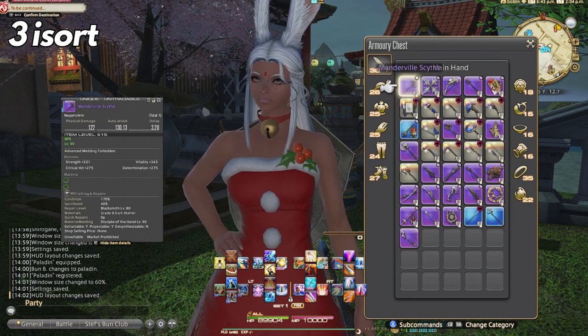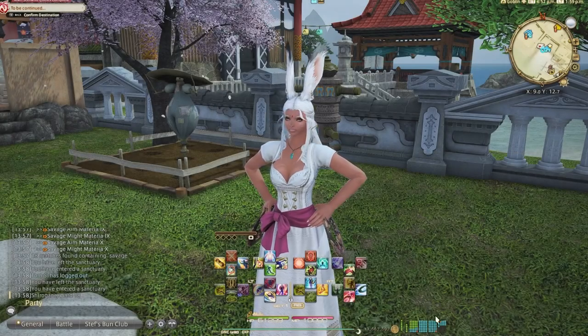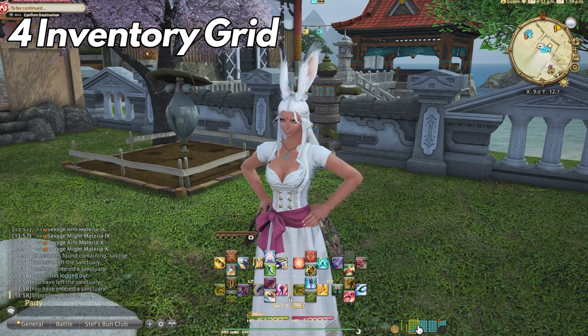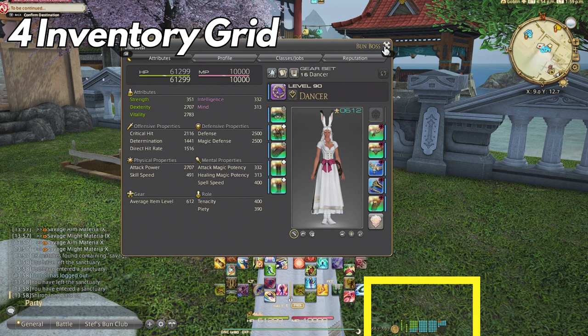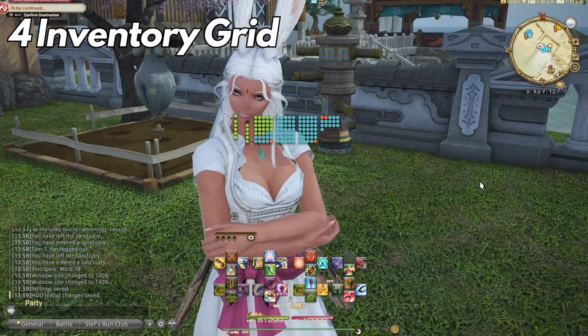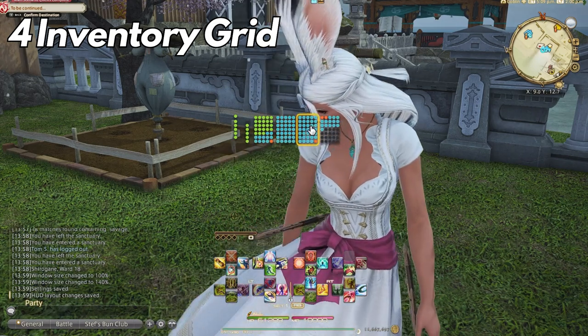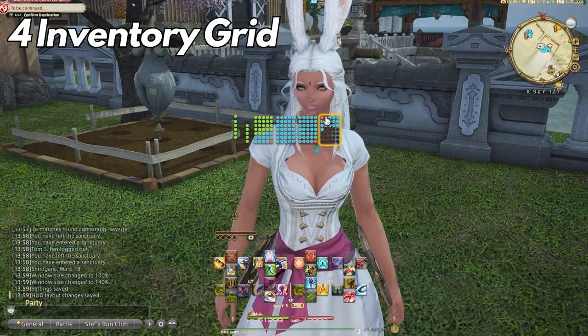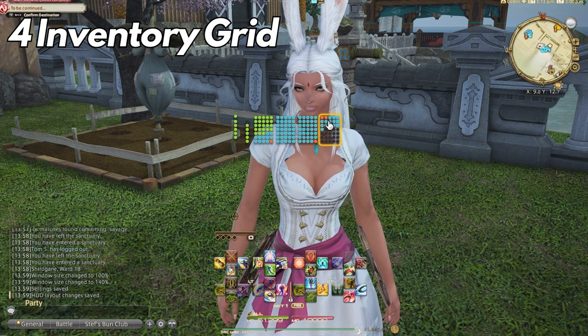Speaking of spirit bonding, this leads me to tip number four: I'm back using the inventory grid. I never used it much before but it has a ton of information helpful for late game Final Fantasy 14. The inventory grid is represented by dots — blue dots represent incomplete stacks, red dots represent complete stacks or one-off items like housing items that don't stack, and green dots represent armory or gear in your inventory. The off-centered dots to the left represent your character's currently equipped gear.